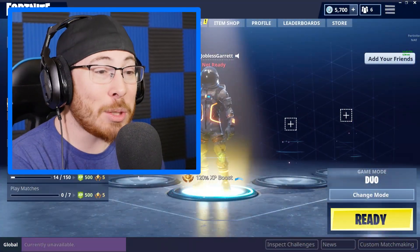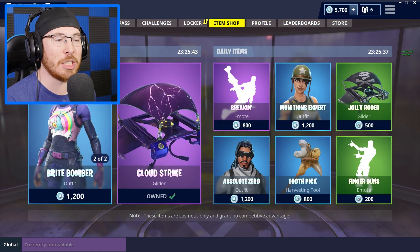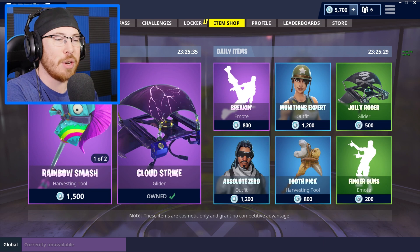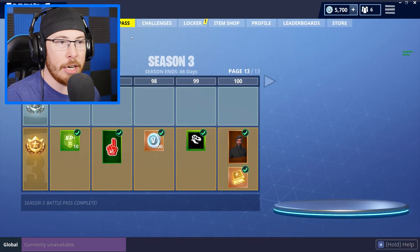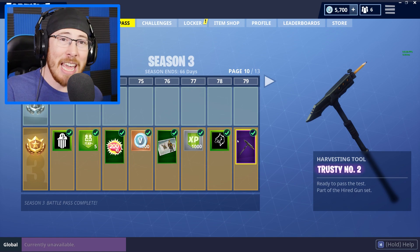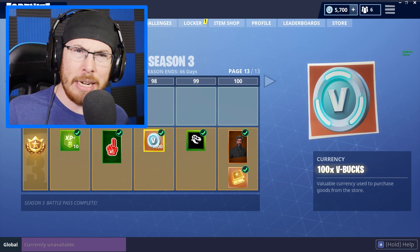What is going on guys, welcome back to our Fortnite video. Here in the chat today we're checking out the new item shop items, which is the bright bomber and the rainbow smash. Now this feels like it's coming out tomorrow, so there's a good chance this stuff may not be out anymore when this video gets out. But dudes, I have to buy these new things. So as you guys know, season 3 recently started.